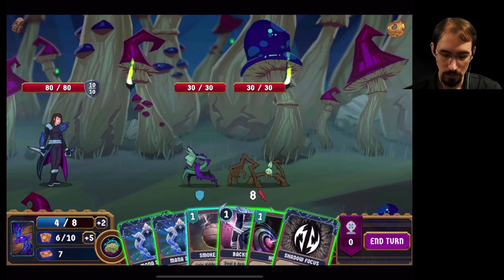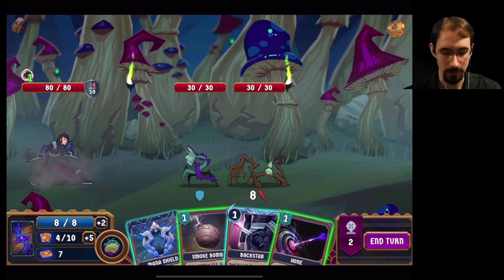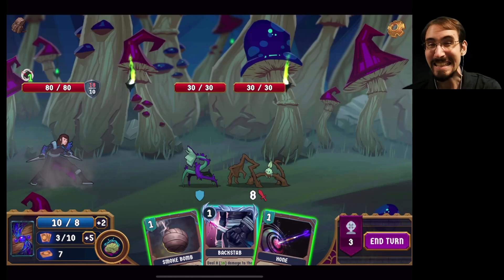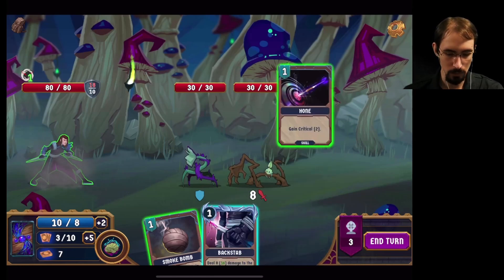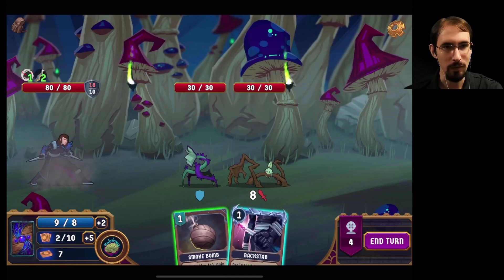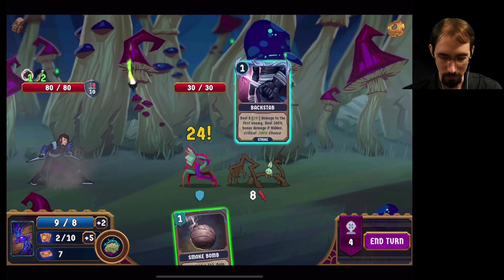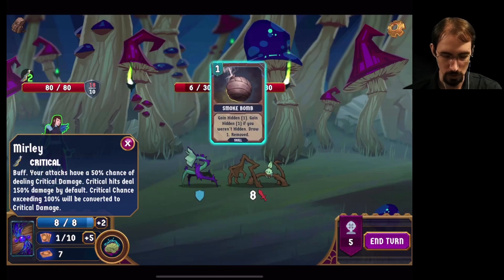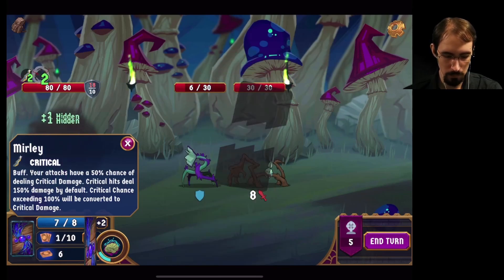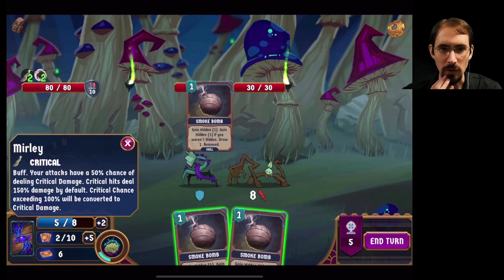Shadow focus is a mana card. So can I do shadow focus, mana shield? There we go — another mana shield, which we don't need, but it's nice. We'll still have 10 armor at the end of being hidden. I can then hone my strikes. We haven't lost hidden, and we can backstab for 24. We have 100% chance to crit — so that's 16 plus half. Then do I want to smoke bomb again? I think I do for that evasion.